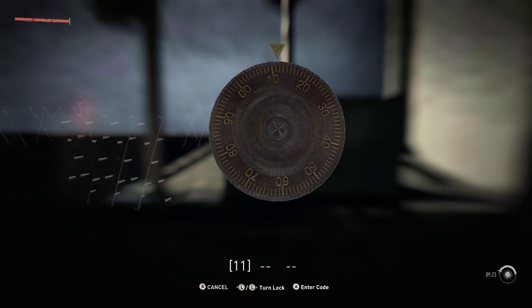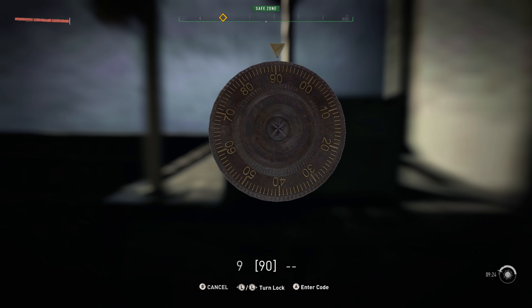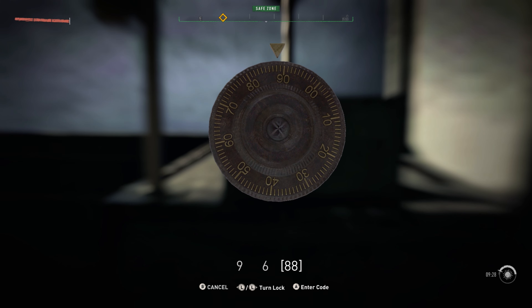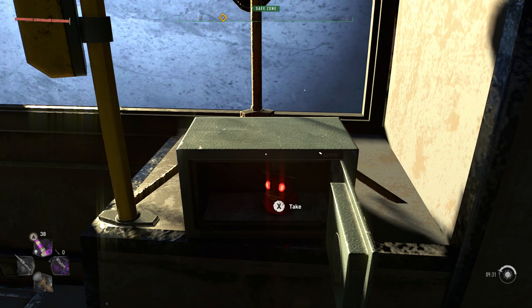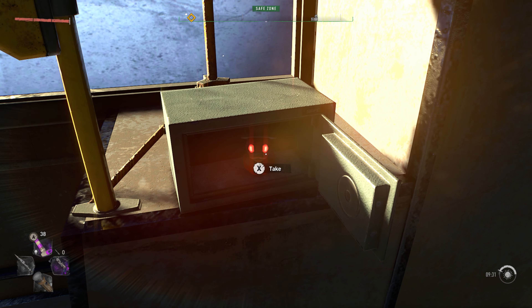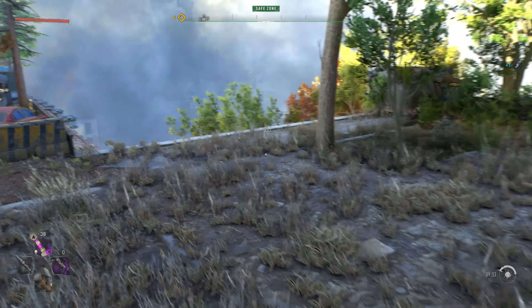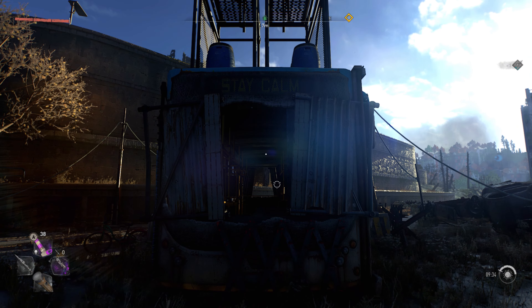Go up to the safe and let's see what we get for code. Right off the rip, looks like we got a 9, then 6. So 9-6-6 is the code for this safe. Go ahead and open her on up, and another red rubber ducky. There you guys go, and on to the next.